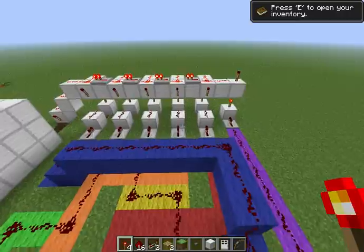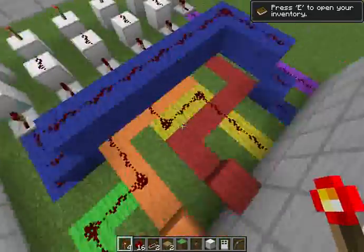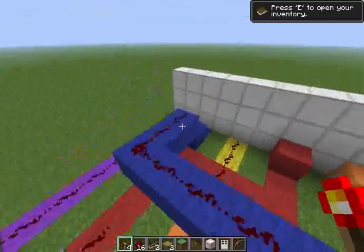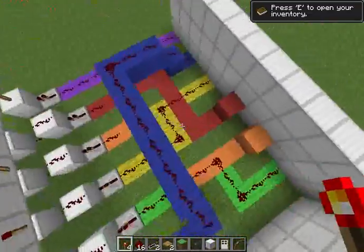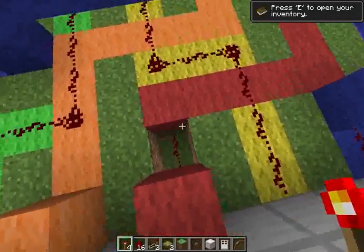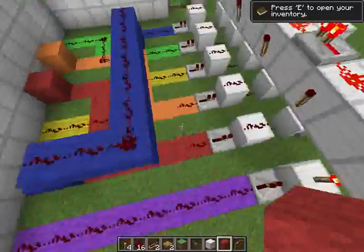The arrangement is 3, 4, 2, 5, 1 as I said. It's elevated so it wouldn't crisscross on the surface. Under the red wool and the orange wool is underground redstone, and there are inverters here.